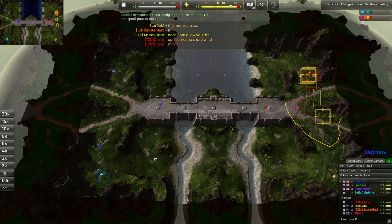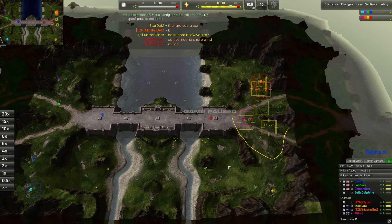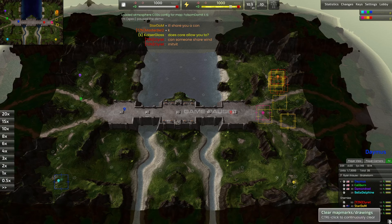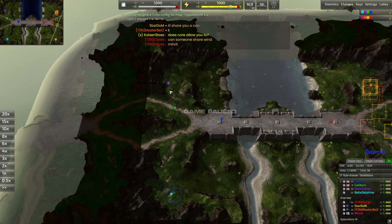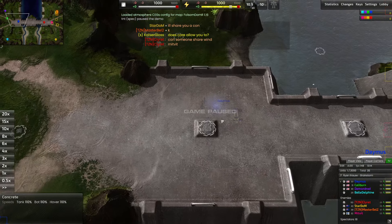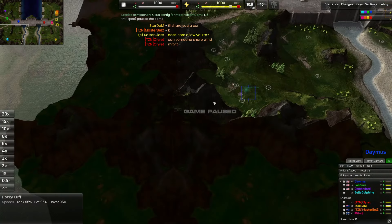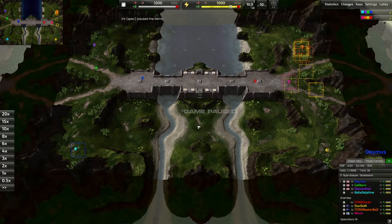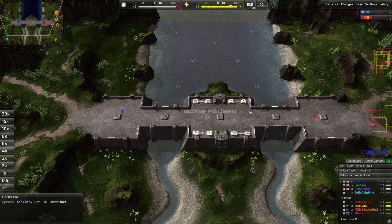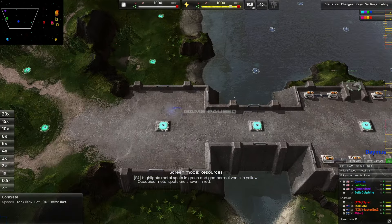We're officially back into the game and we'll introduce our players while the game is paused, because this game is so quick and action-packed that I don't want to miss anything. You can already see there's tons of spamming and messages. We're going to clear the map of all those markers. On our blues team here on the western side we have Damis taking a front and forward position. We are on Fulsome Dam 1.16, a very popular map.